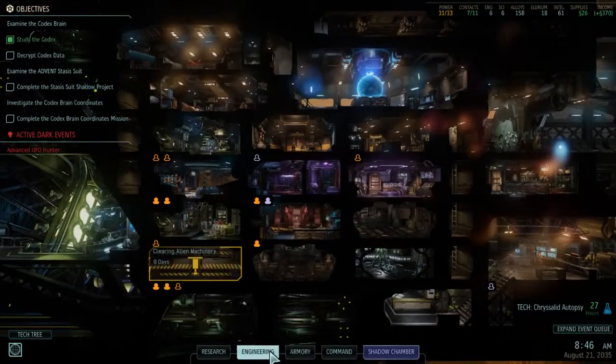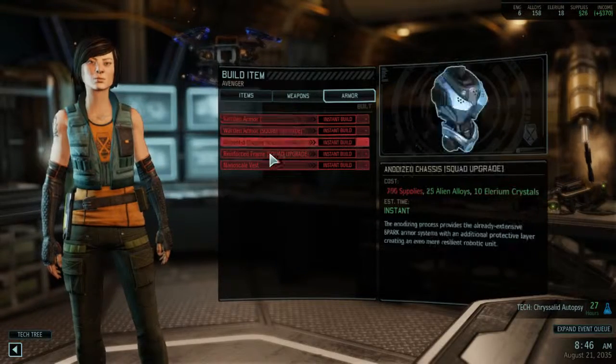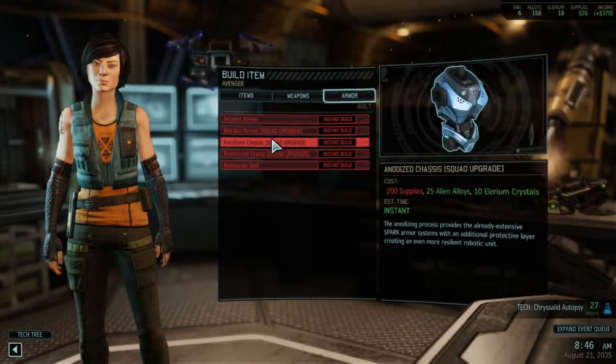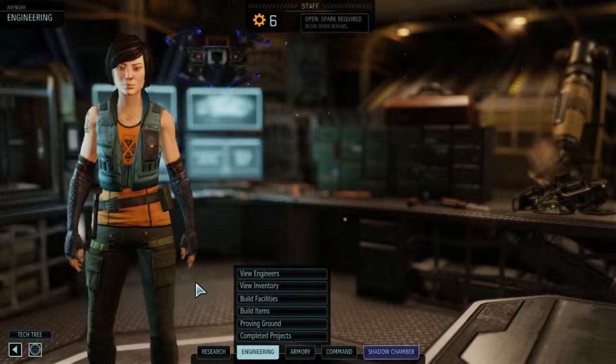Hello again. Looking through — actually, the armour is in here. Curiously, the anodised chassis. I don't know why anodising would be helpful. Anodising is what you do to aluminium.